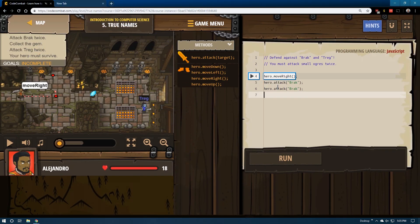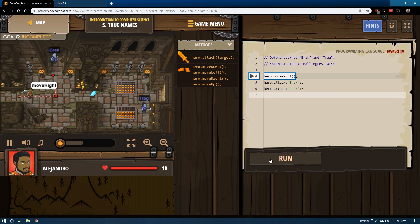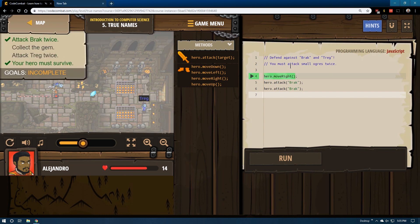This is Lesson 5 in CodeCombat JavaScript Edition — 'True Names.' We have our hero, and that looks like a successful attack on Brock. Now we need to defeat Brock and Tregg, and attack small ogres twice.